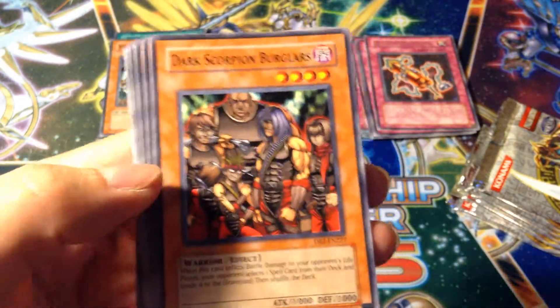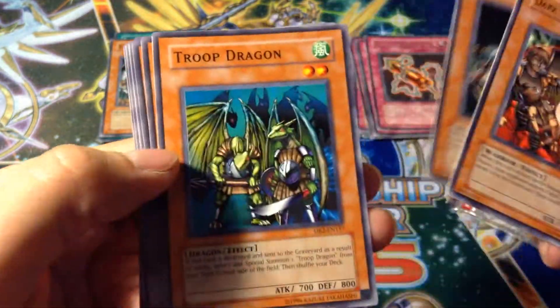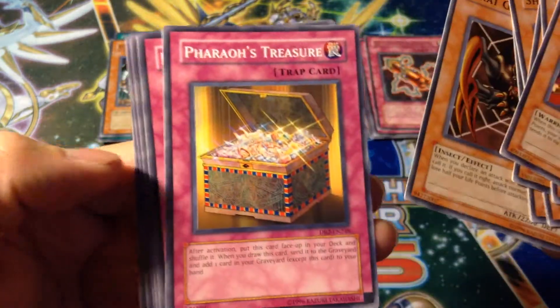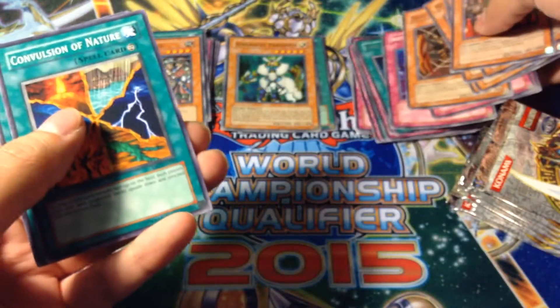Dark Scorpion Burglars. Tiger King Wanghu. Troop Dragon, Shadow Ghoul, Kycoo the Ghost Destroyer. Jirai Gumo. Barrel Behind the Door, Dragon's Rage, Bottomless Trap Hole. Graceful Charity — what?! Graceful Charity! Awesome.